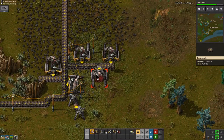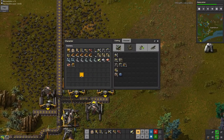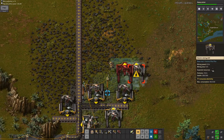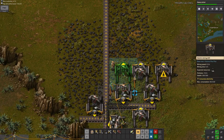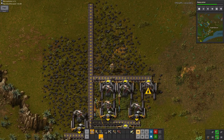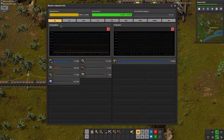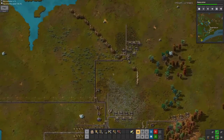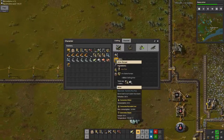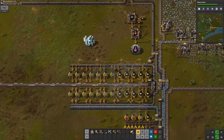I'm trying to get even more coal than I already have. The reason for this is because I'm going to need more power, and this means I'm going to need more steam engines. Right now I am low on power, as you can see here — it's yellow — which means that I'm not producing enough power to satisfy everything.